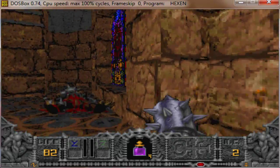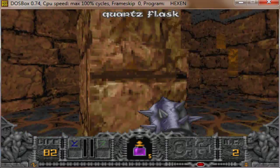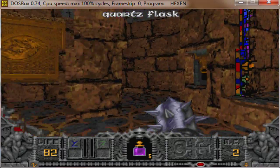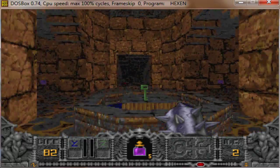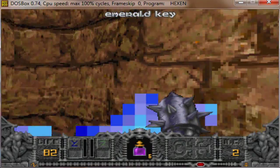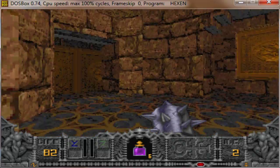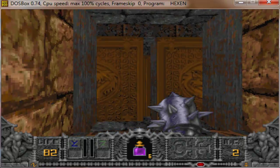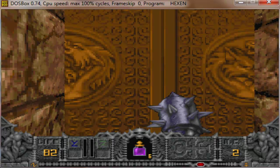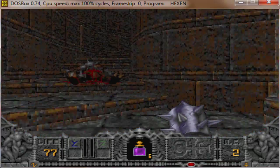The enemies just spawn randomly. Alright — Emerald Key, that's where it is. Now I have to get through this trap here. As soon as this goes — there we go.